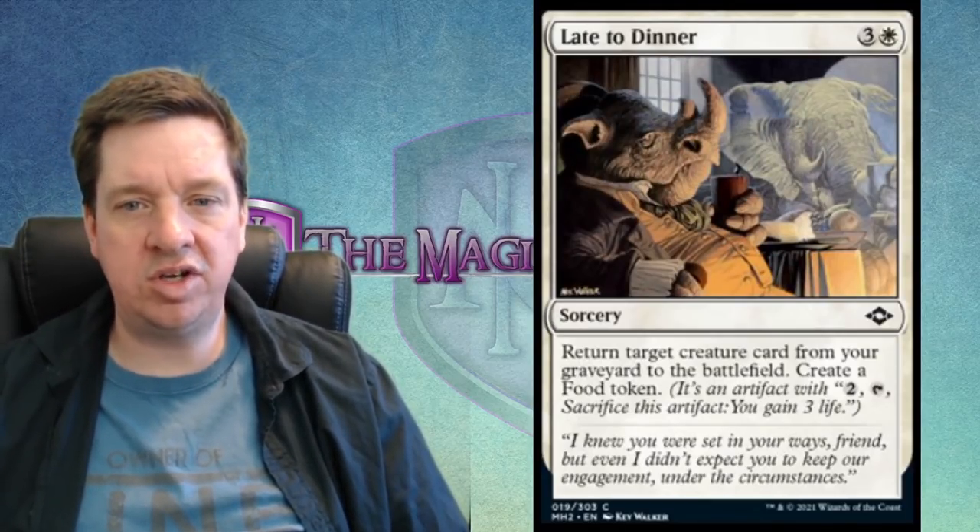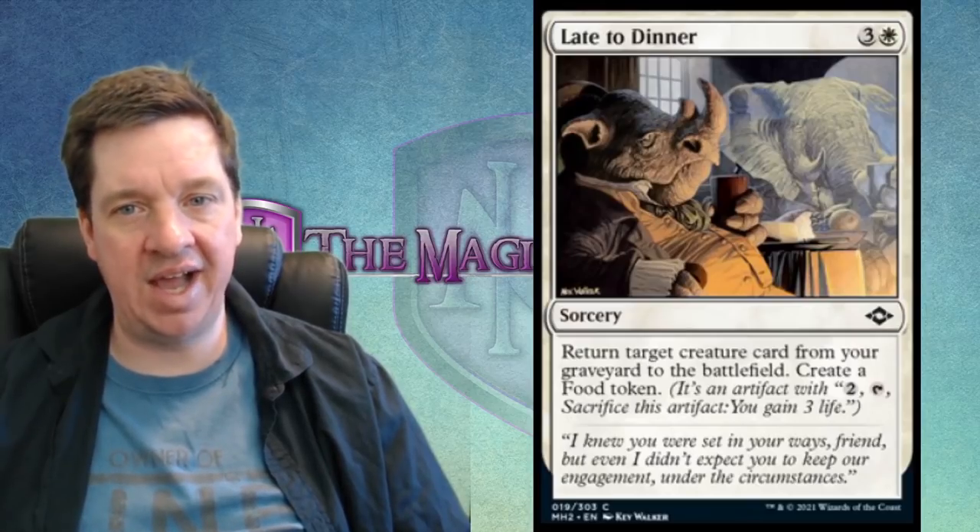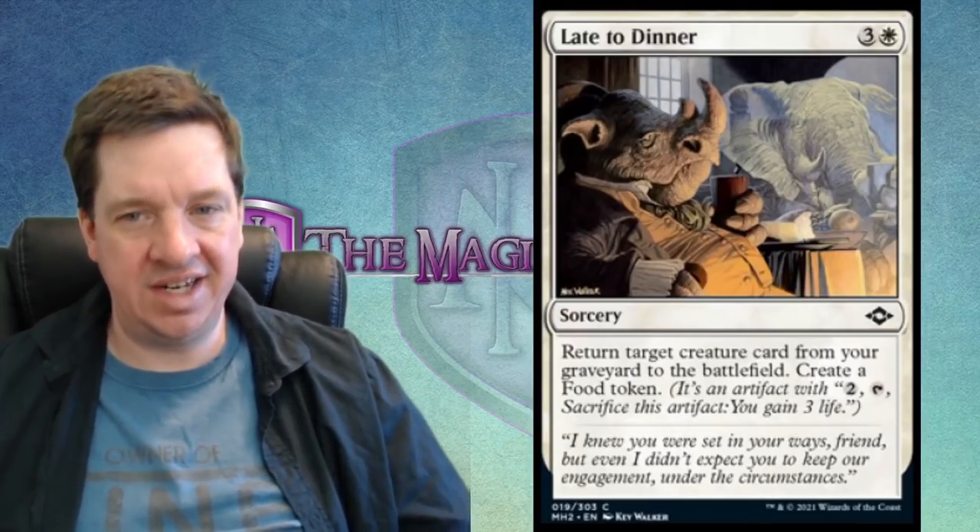Next is Late to Dinner — one white and three for a sorcery that returns a target creature card from your graveyard to the battlefield and creates a food token. The flavor text says 'I knew you were set in your ways, friend, but even I didn't expect you to keep our engagement under the circumstances.' The artwork shows a rhino sitting by a fire at a table with an empty chair, and then his old elephant friend slowly fades back into existence — and he brought food with him.